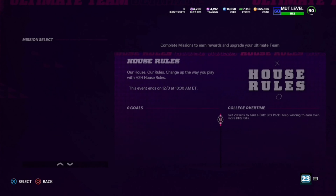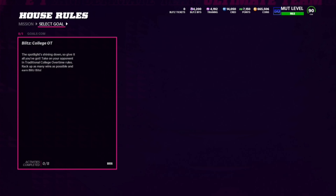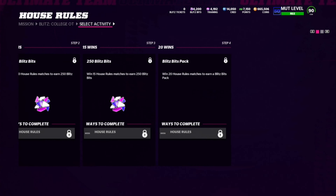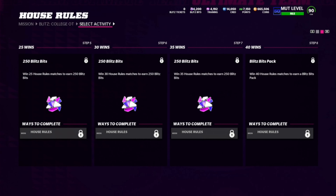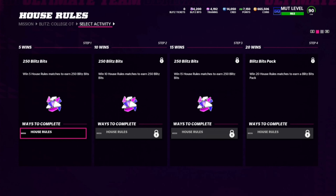Let's check out the house rules. We've got the Blitz college overtime rules — for five wins you get 250 blitz bits, 10 wins another 250, 15 wins 250 plus a blitz bits pack, which I think gives around 250-300 blitz bits. There's also 750 blitz bits at a later milestone, and at 40 wins you get another blitz bits pack. Pretty solid rewards for playing the house rules mode.